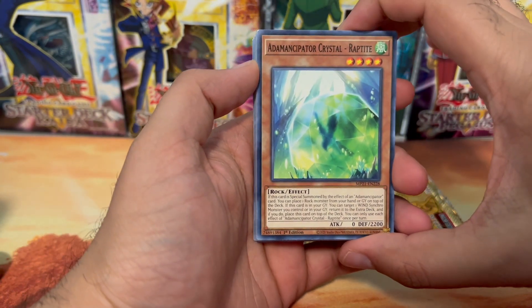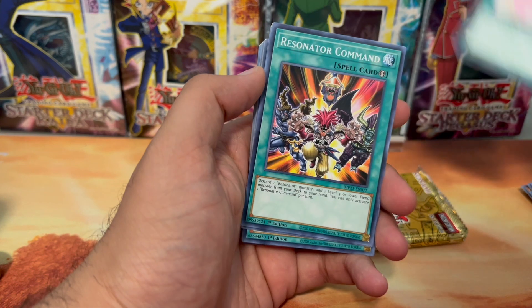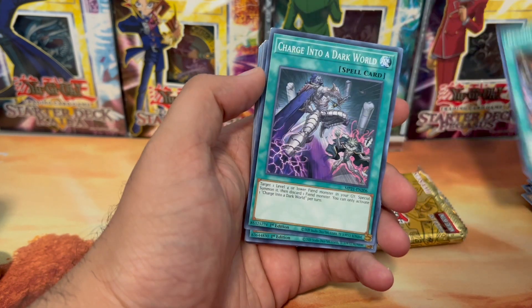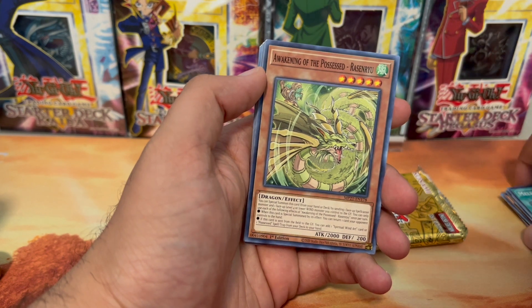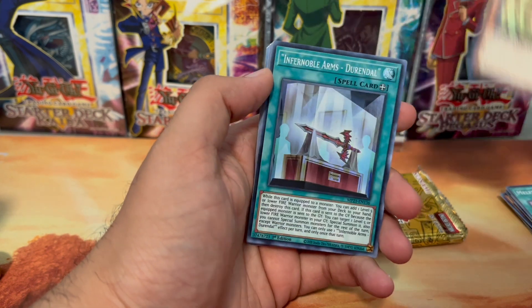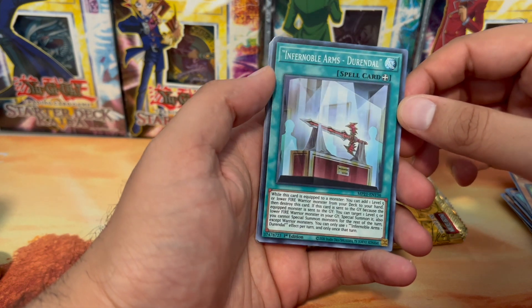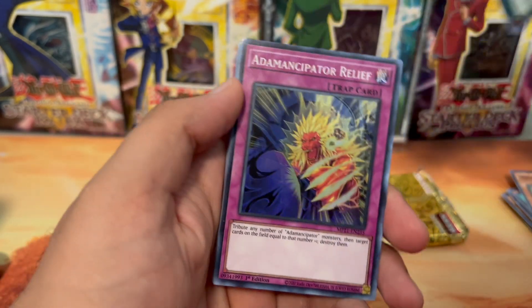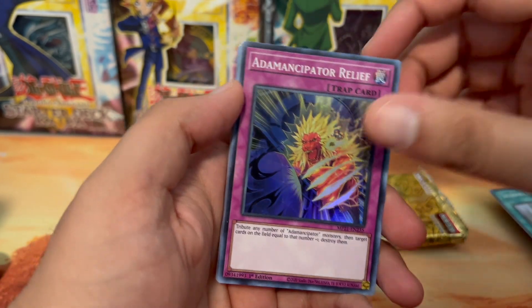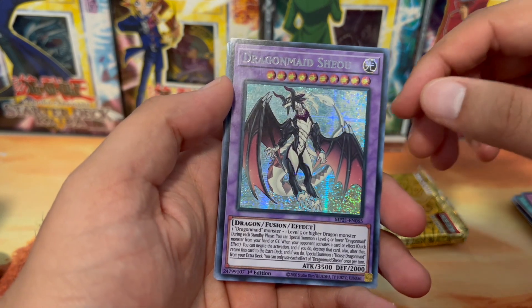We got another Adamancipator Melfi tag. Then Resonator Command, Charge into a Dark World, Melfi Hide and Seek, Awakening of the Possessed, Infernoble Arms Durandal, Adamancipator Relief, and Dragon Maid Shoe.